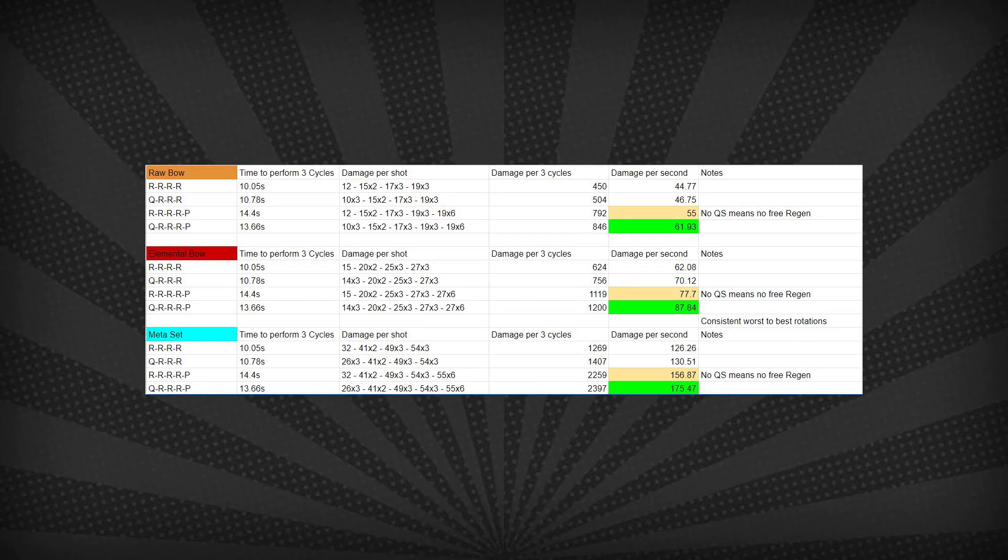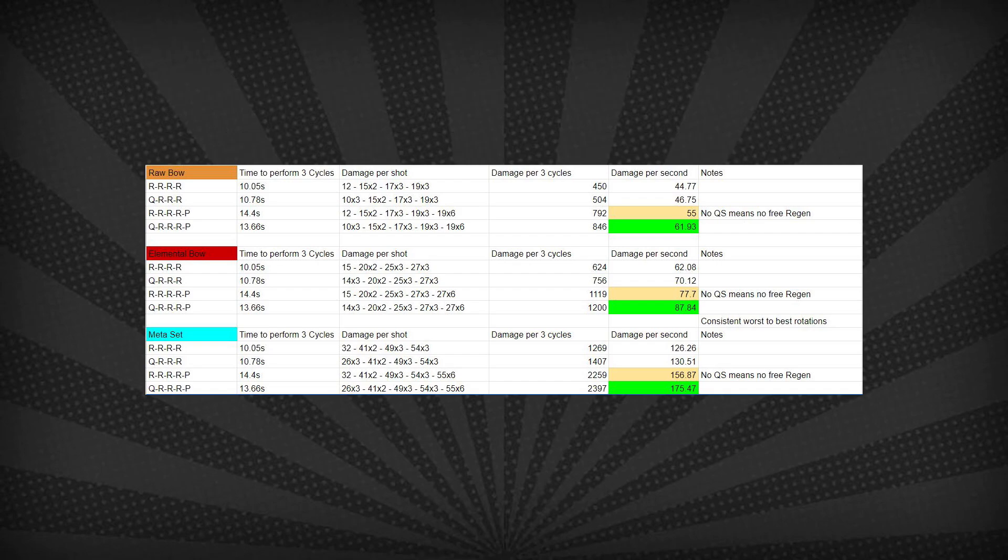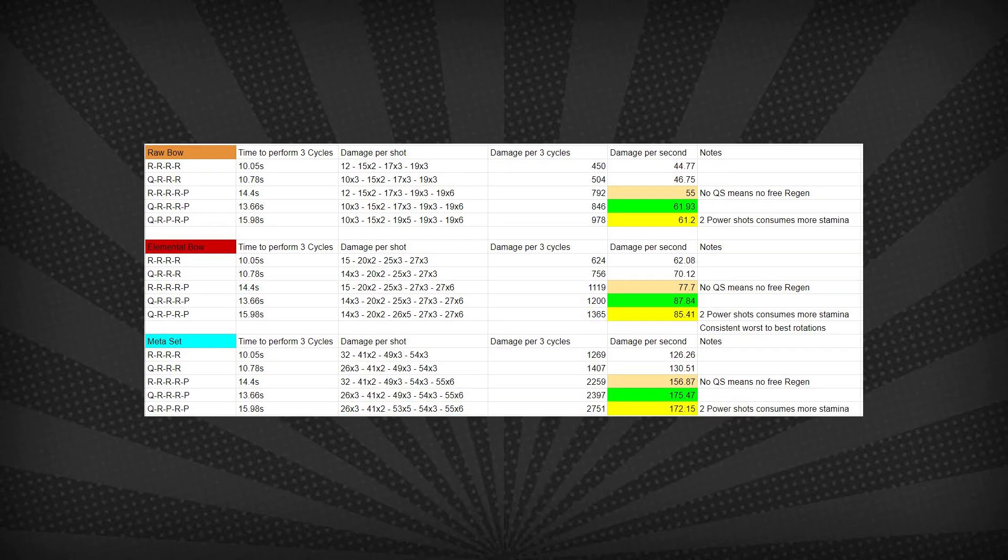Quick Shot into 3 Rapids and Power Shot to finish — 3 cycles is 13.6 seconds to completion. Now my first question here is why is this faster than 4 Rapids into Power? This is a faster rotation because the previous one was an incomplete combo, and ending with Rapid still had an extra space to use Power Shot or Arc Shot, so you had to hold the delay slightly longer, which made that combo actually not very good. Raw bow is 61.9 DPS, elemental is 87.8, and the full meta is 175.5.